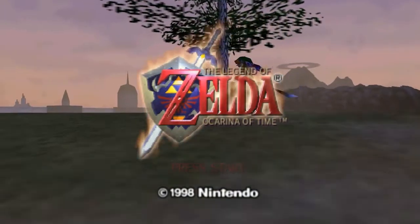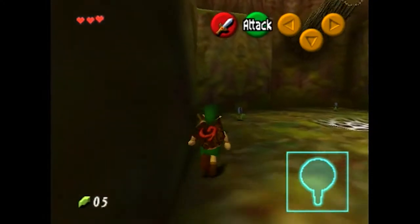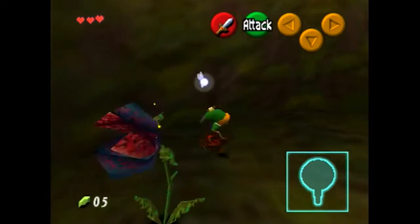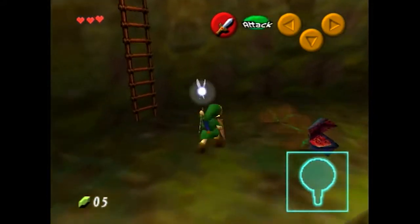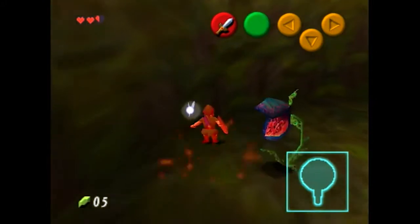Back then, Zelda Ocarina of Time was one of the first games that had 3D combat, but the designers at the time had to come up with an idea of how to make combat fair for the player. Without Z-Targeting, the player would have a really hard time trying to hit the enemy in a 3D space.